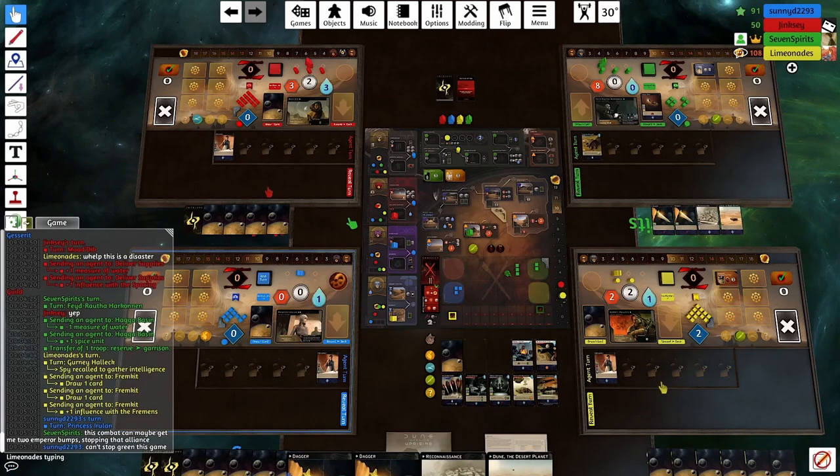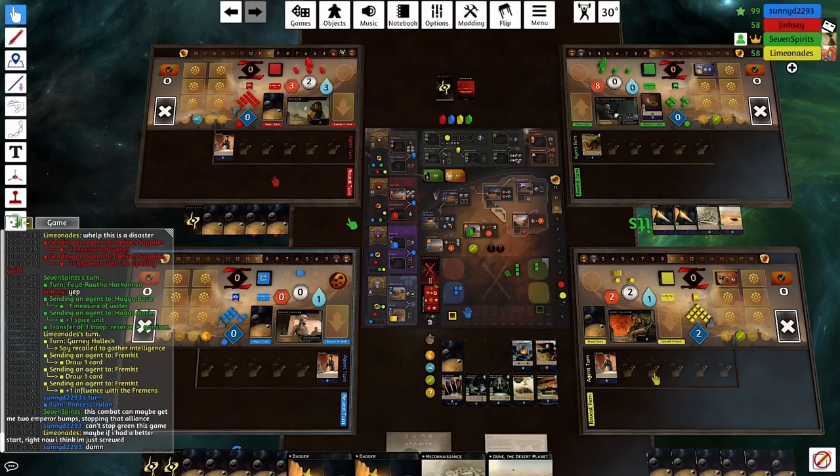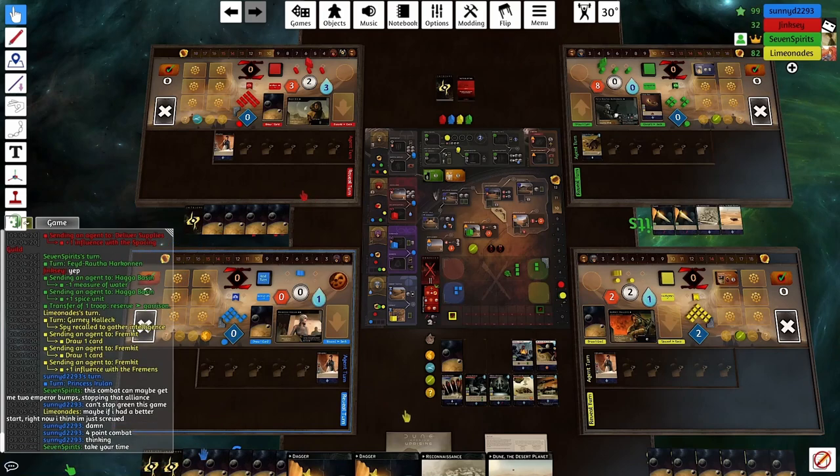The table talk continues in the chat. I'm trying to spin this as me just doing my part to stop Blue from getting a whole bunch of points from Guild Spy — and that's certainly a nice side benefit if I can pull that off. But the main benefit of the combat is that I'm getting a large number of points, and I think everyone knows that. One possibility is that instead of using Fidekin's Steel Tent, I could have used my Dune the Desert Planet. This way is one more troop, the other way is one more water. I was thinking I might need the troop, and I just felt better about putting a little bit more strength for this combat.